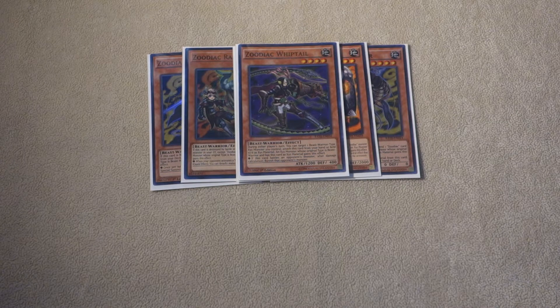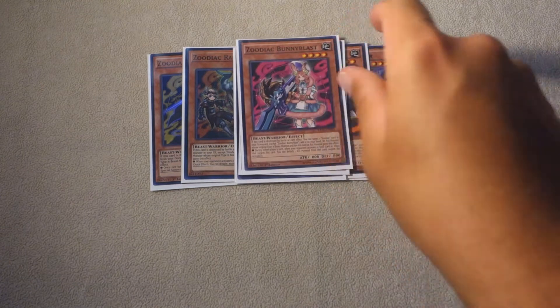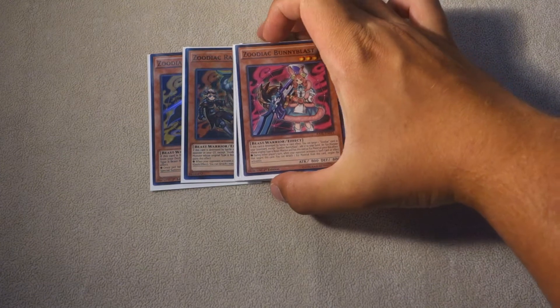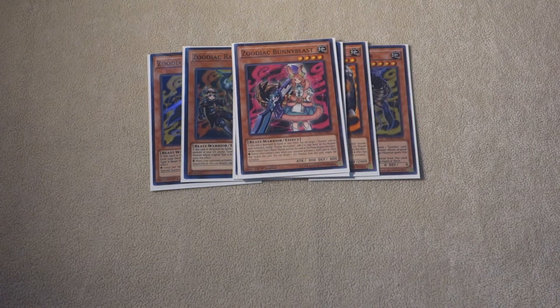To finish up the Zoodiacs, we have a new member to the Zoodiac team: Zoodiac Bunny Blast. This card has been out since Raging Tempest but hasn't seen much play. This deck utilizes Bunny Blast in a unique way because you have access to Dragonic Diagram. Opening with Rat and Diagram essentially searches Zoodiac Barrage from the deck via Bunny Blast — you Normal Summon Rapierre, send Barrage, add Bunny Blast off Broadbull, then pop Bunny Blast with Diagram to add Barrage. So we play one copy of Zoodiac Bunny Blast.